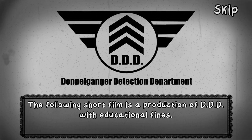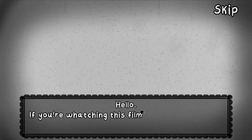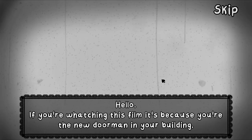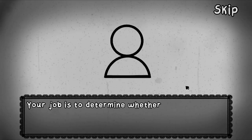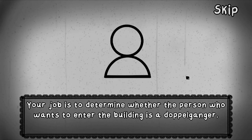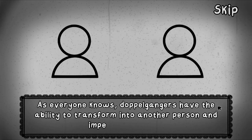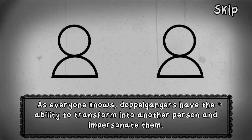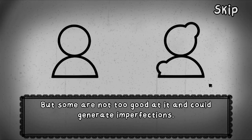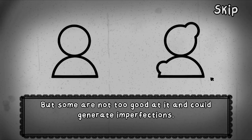The following short film is a production of DED with educational finds. Hello — if you're watching this film, it's because you're the new doorman in your building. Your job is to determine whether the person who wants to enter the building is a double ganger. As everyone knows, double gangers have the ability to transform into another person and impersonate them. But some are not too good at it and can cause imperfections.